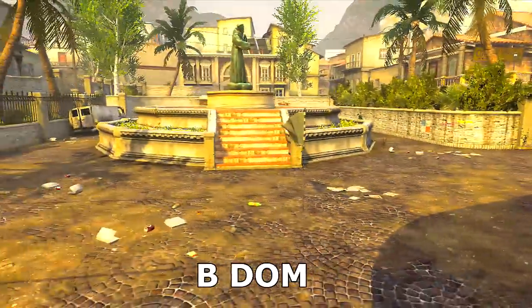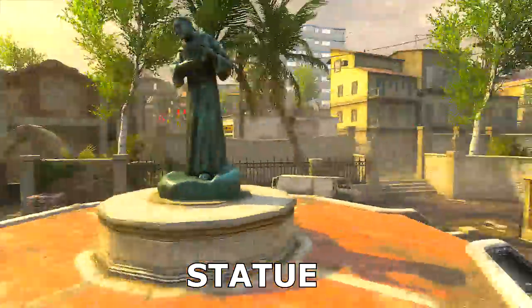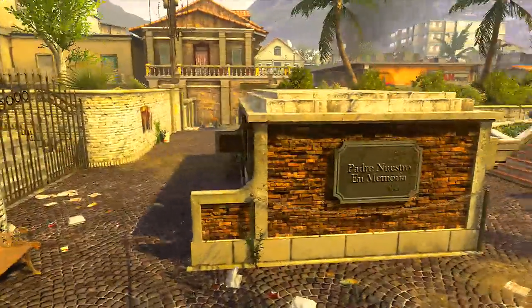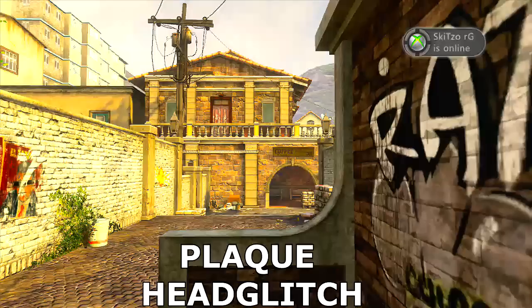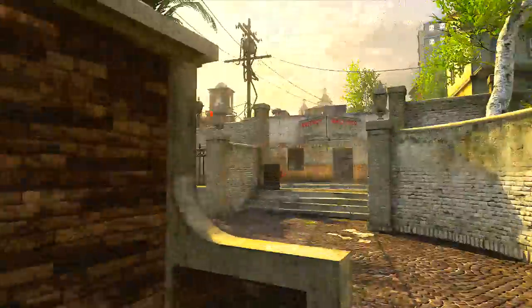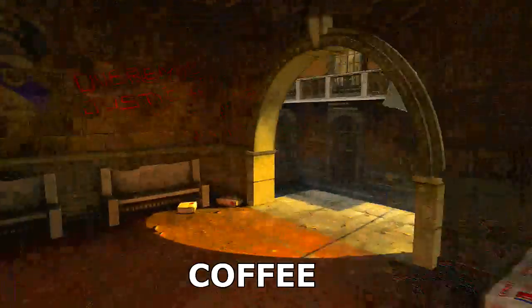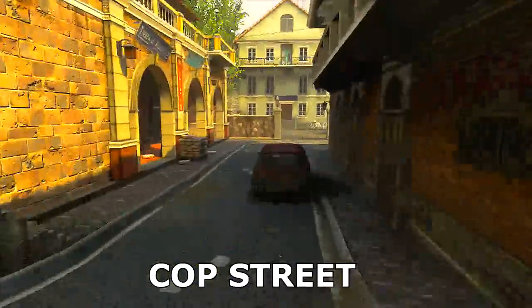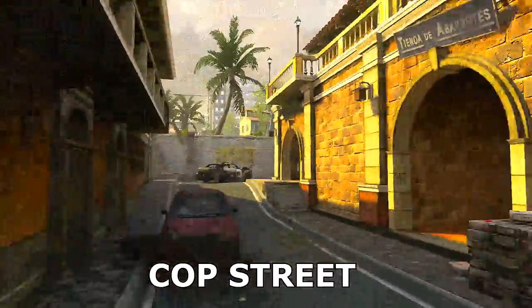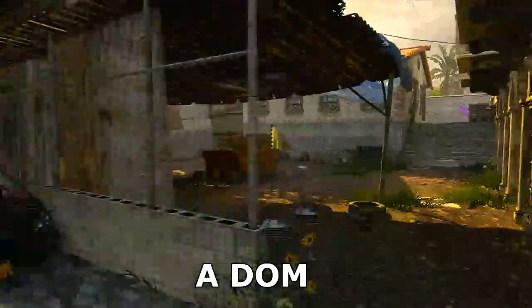Right about B Dom here, we have Statue, where you'll find a lot of people sitting up top. Coming down here we have Plaque, and Plaque Head Glitch — this part right here where you'll find people sitting watching these different ways. From here you can go down these stairs. We have Coffee, which I think is one of the headquarters points. Right here we have Cop Car, and Cop Street, which goes back here to A Street because A Dom is right here.